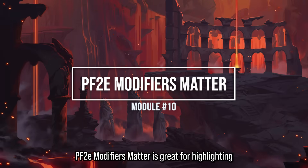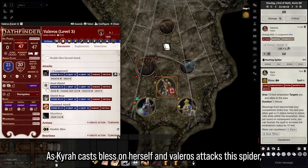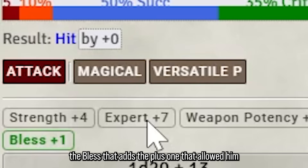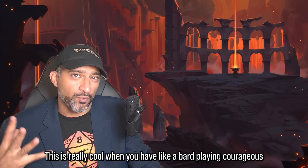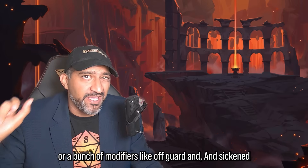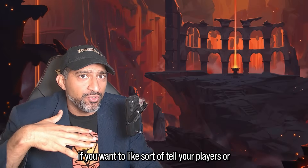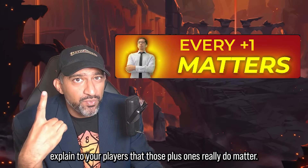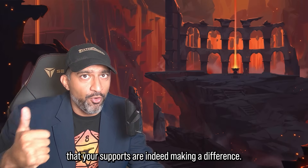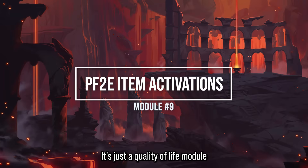Module 10: PF2e Modifiers Matter is great for highlighting those moments where a plus one made a difference. As Kyra casts Bless on herself and Veleros attacks a spider, hitting by plus zero, the Bless adding plus one that allowed him to hit is highlighted right there. This is really cool when a bard's Courageous Anthem or a stack of modifiers like Off Guard make the difference. Highly recommended for showing players that those plus ones really do matter.